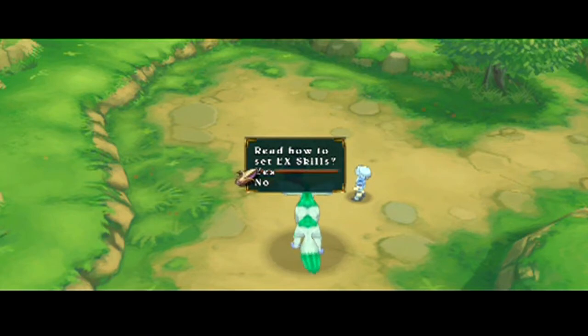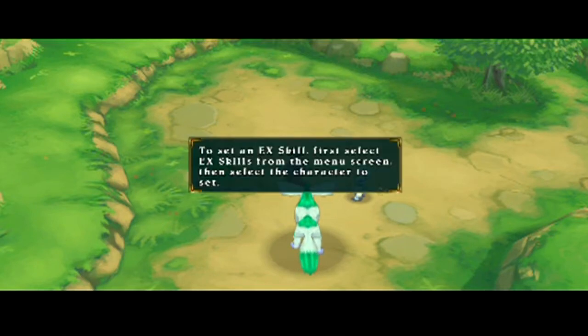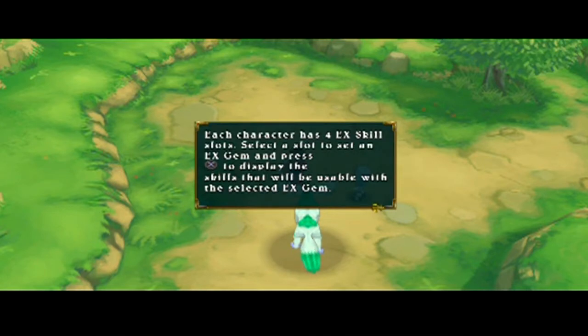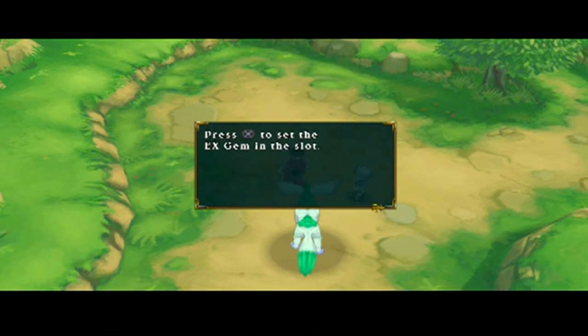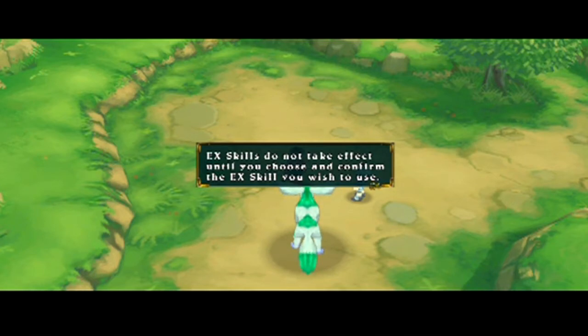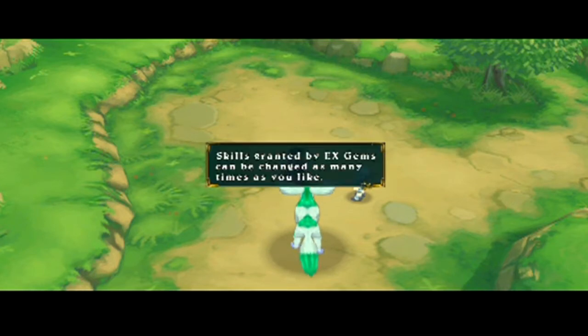You can read how to set it up if you want. Do I already know how to do this? No, so I would say yes to this. To set an EX skill, first select EX skills from the menu and then select a character. Each character has four EX skill slots. Select a slot to set an EX gem and press X to display the skills. Just setting an EX gem will not produce EX skill effects — EX skills do not take effect until you choose them and confirm the EX skill you wish to use. Skills gained by EX gems can change as many times as you like.